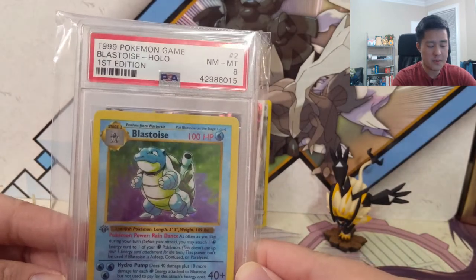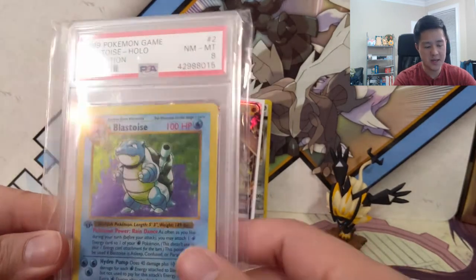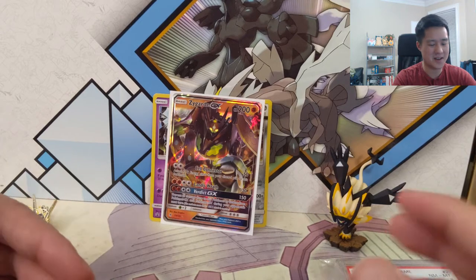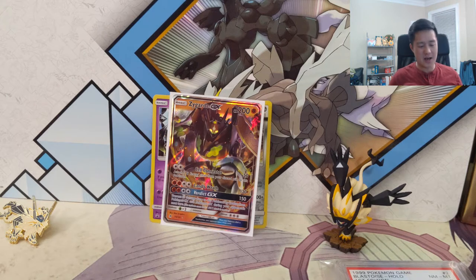So there you guys have it for our epic mail day - a First Edition Blastoise PSA 8, near mint to mint. When I eventually complete that first edition set at all PSA 8 or something, I'll feel like all my goals have been completed and my collection can be considered complete. Very quick video, just one piece of mail and a pretty lackluster opening, but want to thank everyone for supporting the channel. Hit that like button, subscribe, hit that bell for notifications - we do a lot of Pokemon, Magic: The Gathering, and Yugioh videos. I'm Wanted Turtle, catch you guys next time, peace!